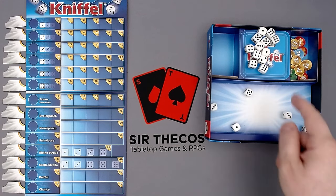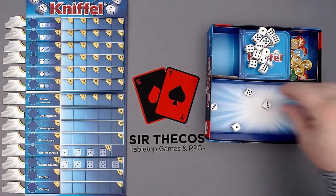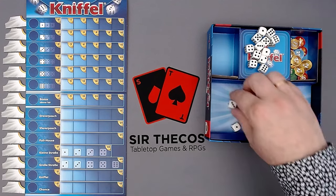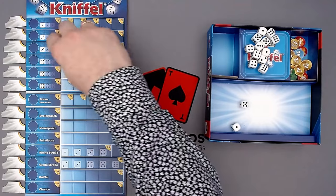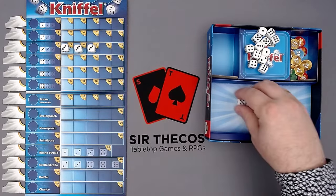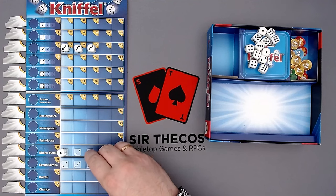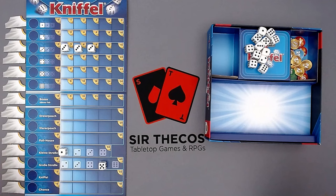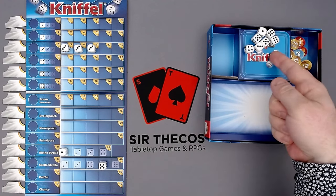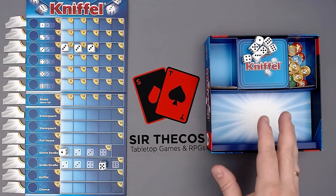We have a few threes here and a five. We could take the three and the five and start working on some straight stuff, but I think three threes is pretty good. I'll put three threes here in the threes row. The one and five — the five is pretty useless but I could start working on the straights. I don't want to score anything yet, so I'm just going to take five new dice and roll them.